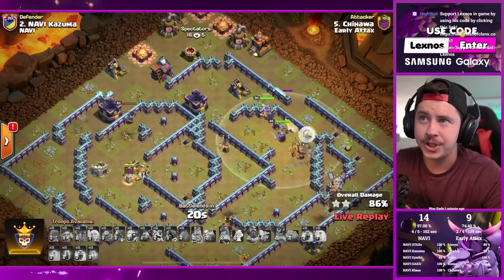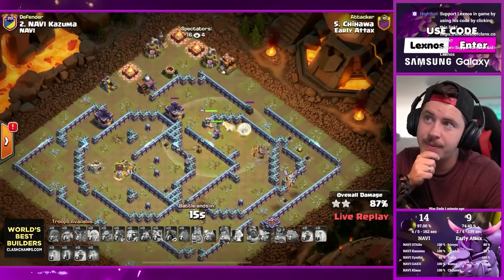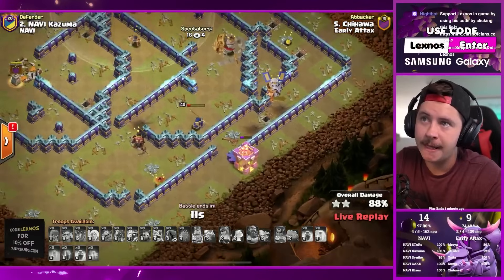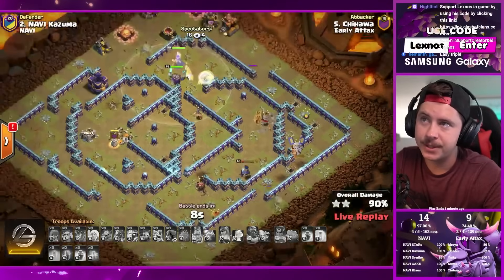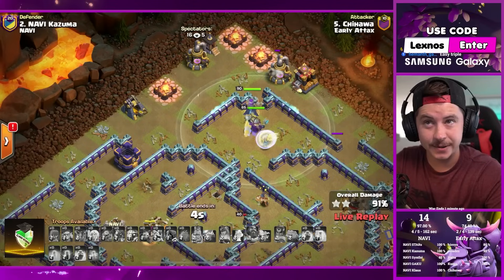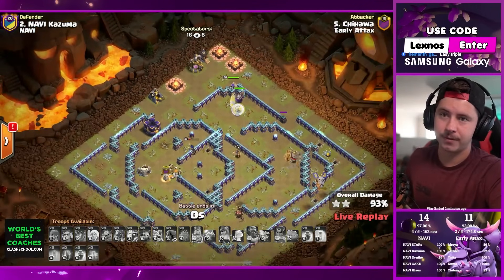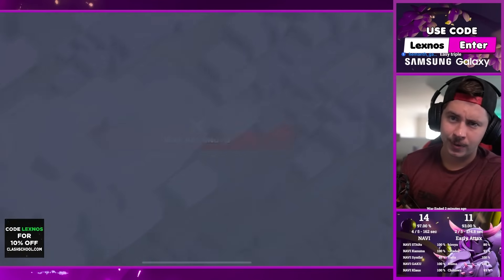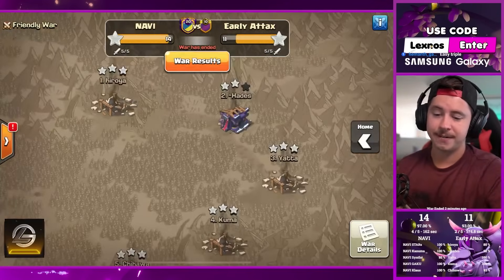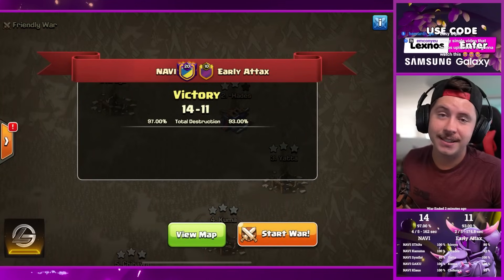Imagine if his E-drags took out the town hall - this would have been done. If he'd just brought some wizards for cleanup. Down goes the archer tower - no more defenses left, it is indeed a time fail with three heroes still alive. Very nice try from Chihuahua, good recovery, but Early Attacks only finish with 11 stars. They got the time fail and one star - rip. NaVi win 14 stars to 11, 97% to 93%. NaVi take the victory!